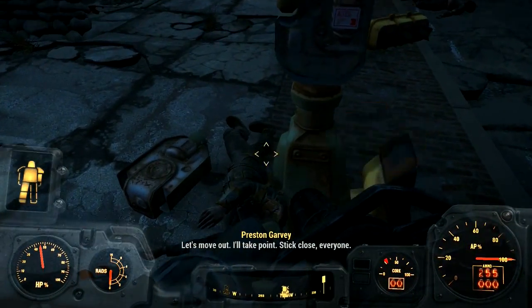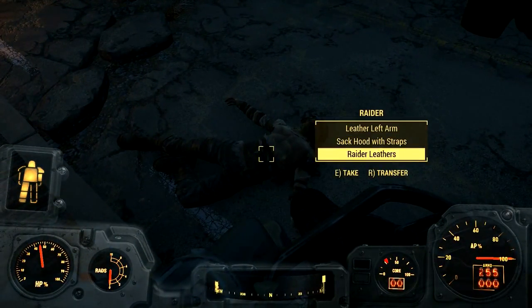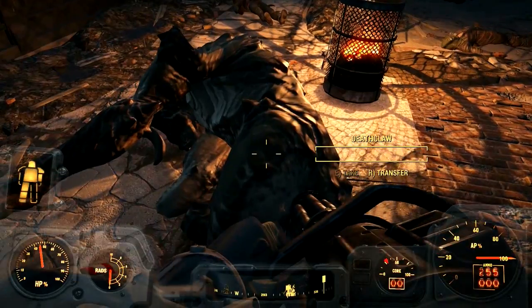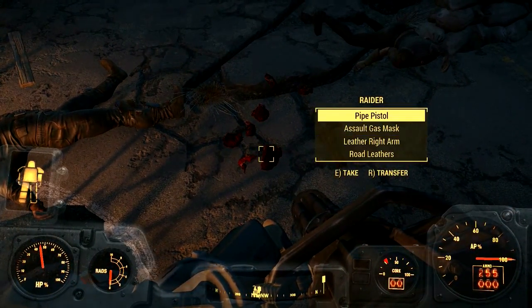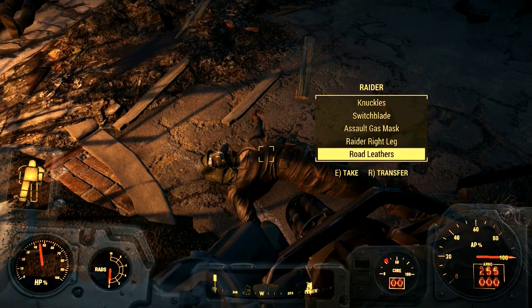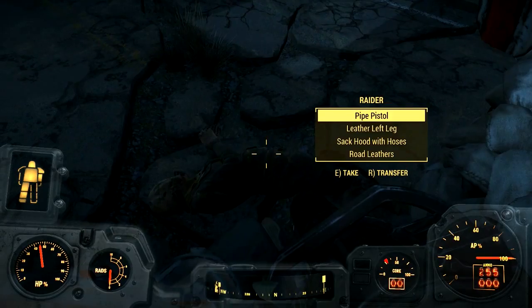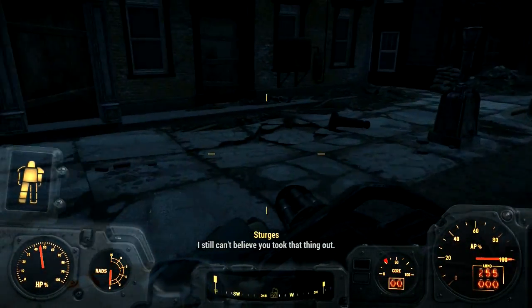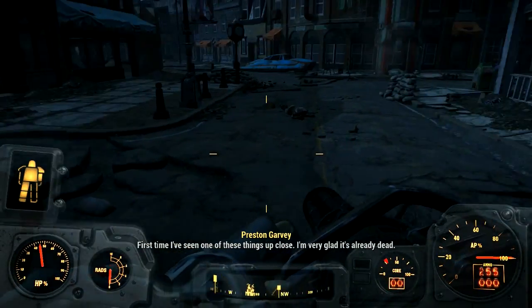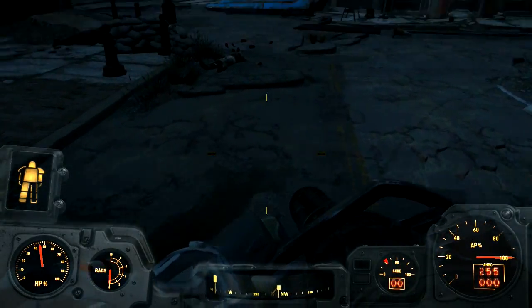Let's move out. First what I'm gonna do is re-look at all these raiders that I killed, see if I missed anything. I feel like I have. Eww, brains. Switchblade. Doesn't look like anything here. I still can't believe you took that thing out — first time I've seen one of these things up close. There's some bottle caps here.